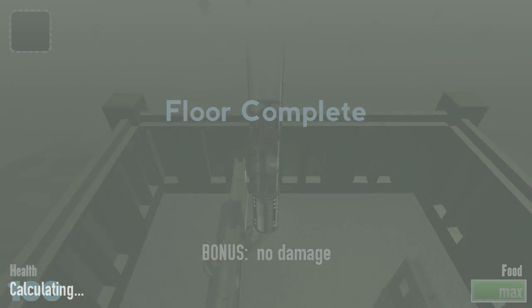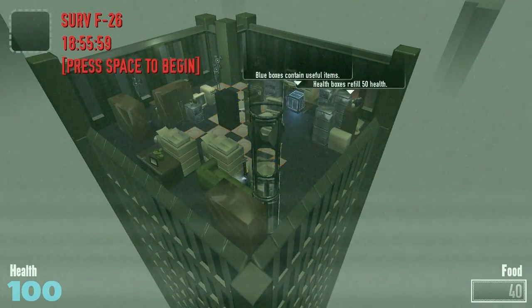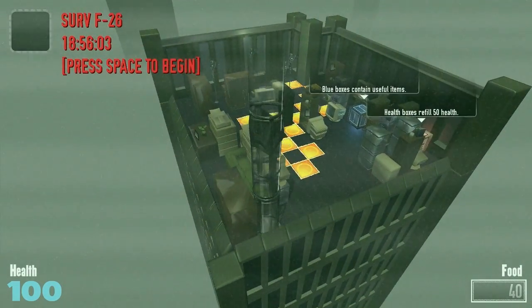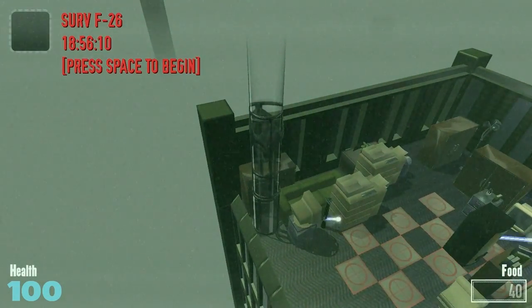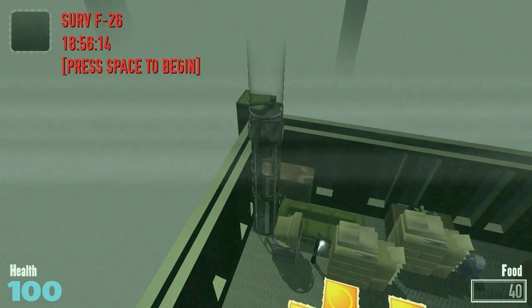Bonus — no damage! Blue boxes contain useful items, and health boxes refill 50 health. Now, these things that are rotating around here are basically lasers, so you've got to be careful about those.